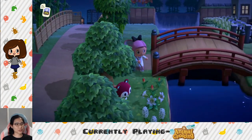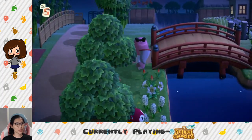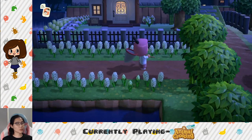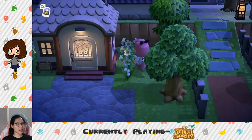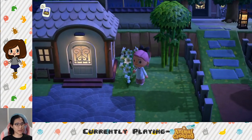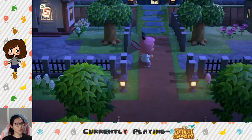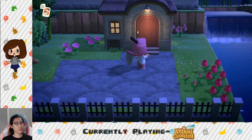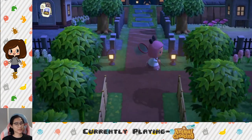More flowers over here. We cross this bridge — that is Fang's house; he's home so I should check it out later to see if he's making a DIY. Here's proof that I am a five-star island: lily of the valley, which grows when you have five stars. I also have the recipe for the golden watering can. Marina's home is also here.